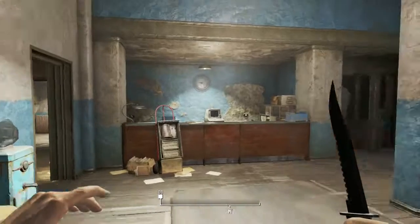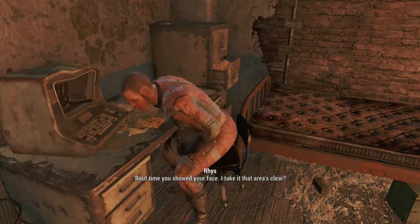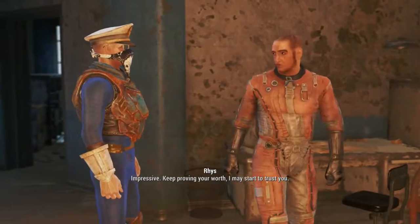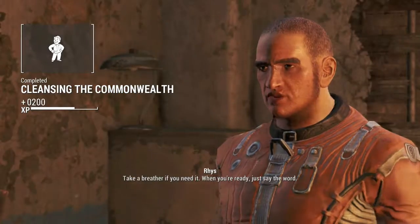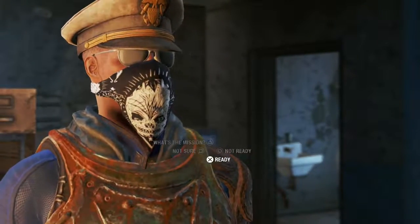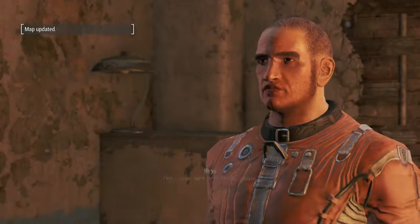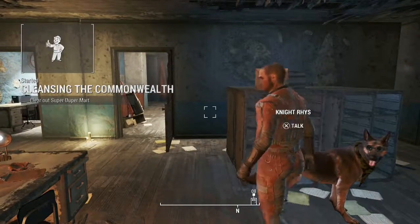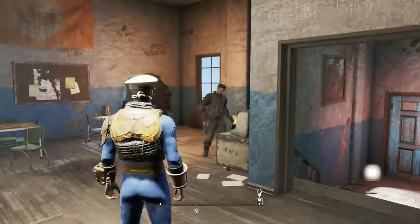We are finally back at the Cambridge Police Station for real this time. Let's go talk to this douchebag, see what he has to say. He takes it that area is clear — affirmative, impressive, keep proving your worth, I may start to trust you. Well, I'll never like you. And we get yet another Cleansing the Commonwealth quest — clear out supermarket. That will be a tale for another episode.